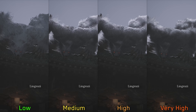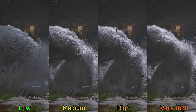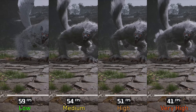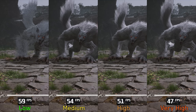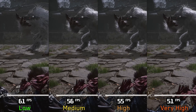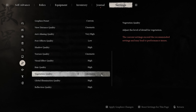Hair quality adjusts the density and quality of hair and fur rendering, and is most impactful during certain boss fights. All options from medium to very high feature more complex and dynamic hair, unlike low which relies on a simpler solution. Performance-wise, going from low to medium costs around 8%, to high 13%, and to very high 20%. I recommend medium, and use low only if you notice massive performance drops during boss fights.